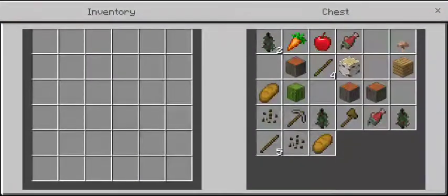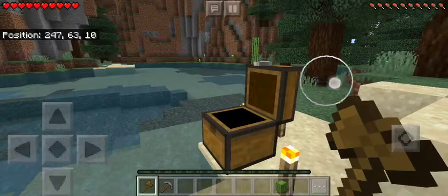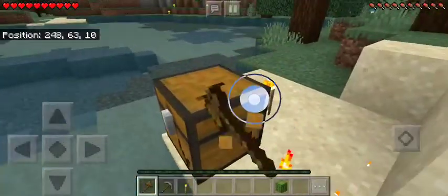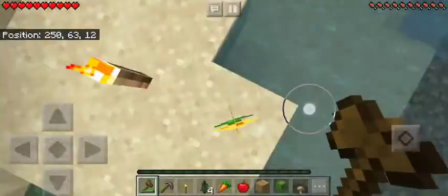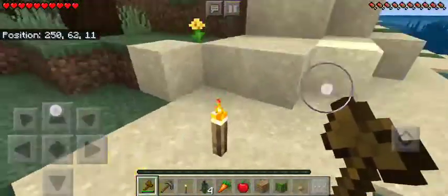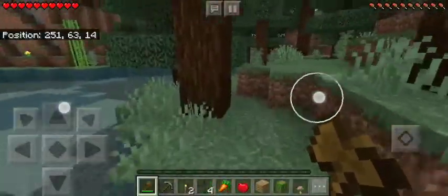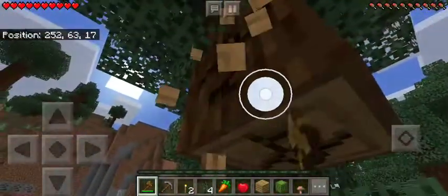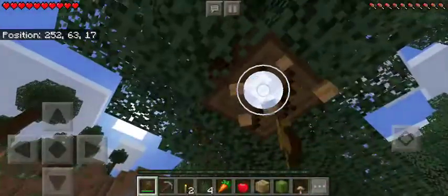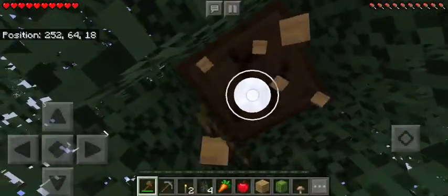Alright, so first of all let's start things off — let's get all the materials out of this chest. The first thing I like to do is just break the chest, it's easier. So basically my goal today in this world is to just build a house, get some supplies. Nothing that hard. See how things go.